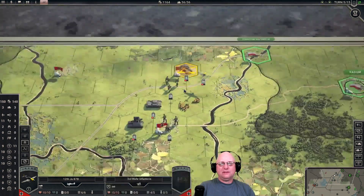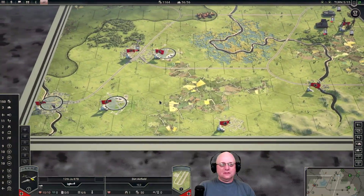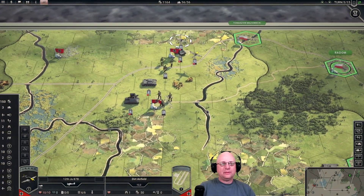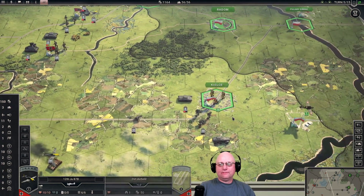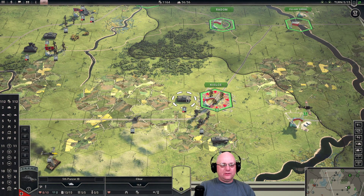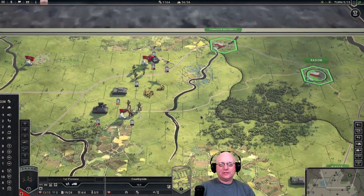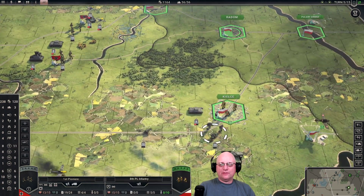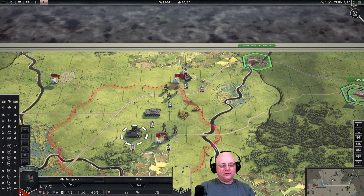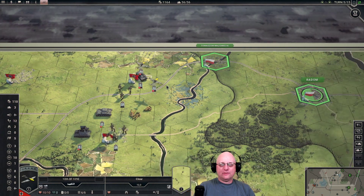Rebase this one. Our planes are done, our southern command is done, and I'm happy with what we've got up here. Turn five — we're doing good. Fairly full strength over here, only two points shy and three points shy, so a little bit of damage. I'll probably have to do some reinforcing when we take Kiltzee. I'd like to have a round to reinforce my Sturm Panzer back up to full strength, as well as the fourth Panzer.